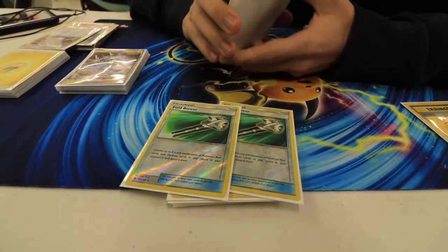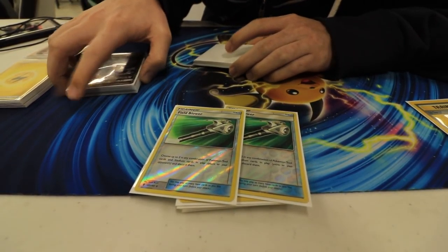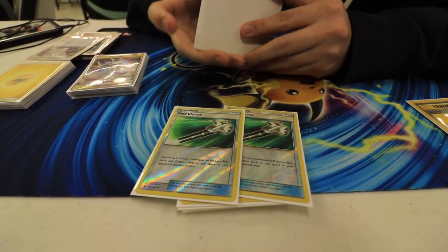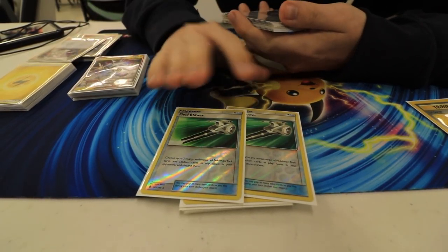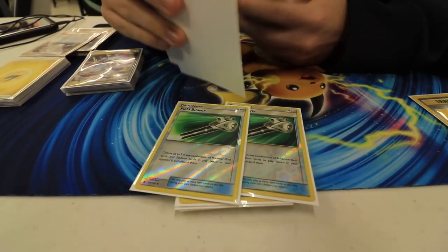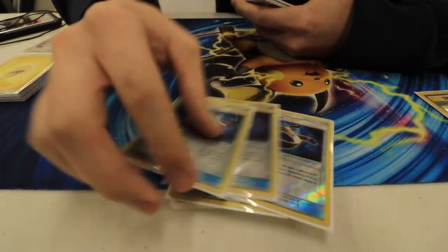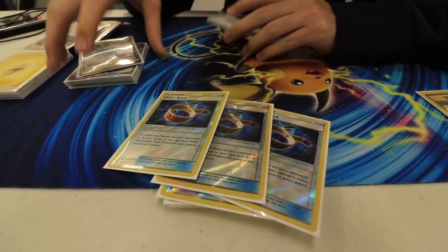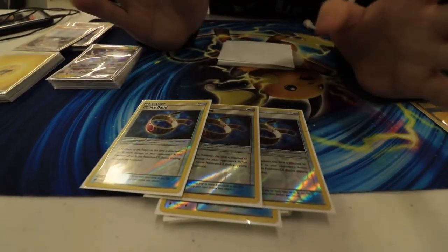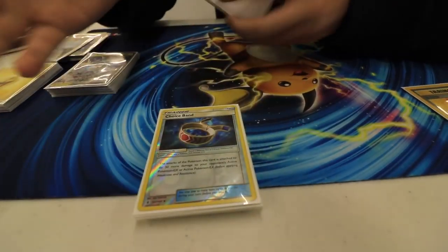Then there were two Field Blowers. I tried three for a while and it wasn't bad, but it's really matchup-dependent, so I just wanted the safer number of two. In the future I might go up to three, but it's a really flex spot. You have to do a lot of testing to make sure the deck doesn't start flowing wrong with too many items. Field Blower was really good — hitting all those Bursting Balloons, because we're not taking 60 damage. Next is three Choice Bands. I started with four, but I wanted to put in other cards like E-Hammer and Palpad, so I cut one Choice Band. It was perfectly fine at three today — it did great in testing at three and great today at three.